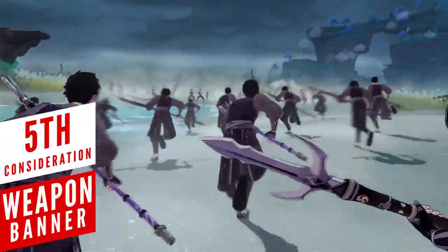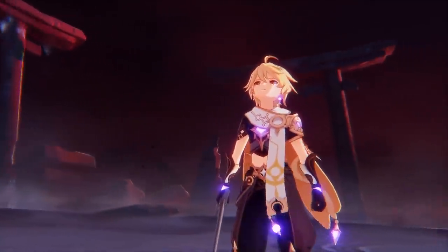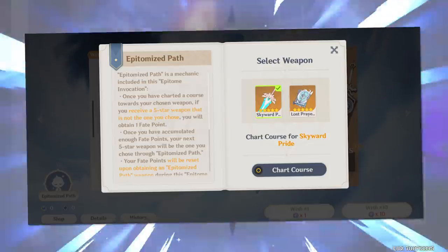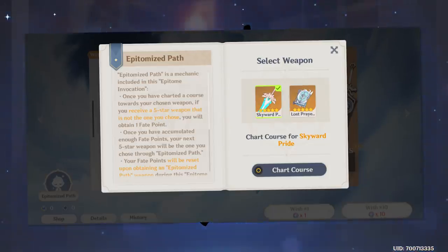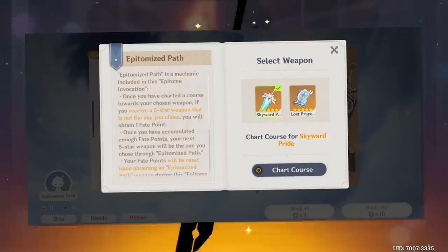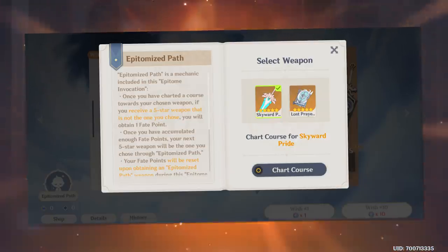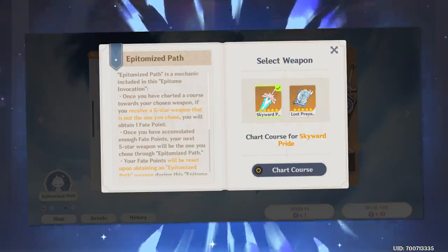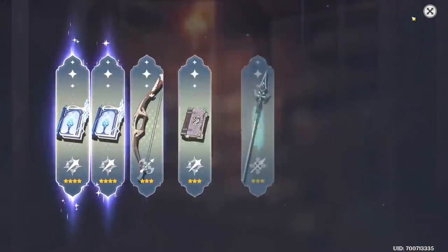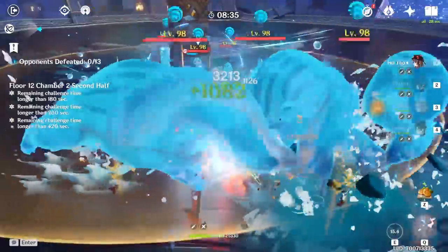The saying 'third time's a charm' is literally being used to adjust the weapon banner. miHoYo is finally adding a pity system that guarantees you can get the featured five-star weapon you want, but it comes with major caveats. The amount of wishing will vary due to randomization, and crucially, the pity does not carry over to the next weapon banner. Basically, you pick one of the 2 featured weapons, and if you don't obtain it after 2 attempts — meaning you got the other featured weapon instead — the third time guarantees the one you actually want. Realistically, that's about 200 wishes on average, with no way to carry over progress.